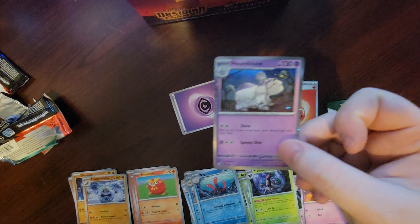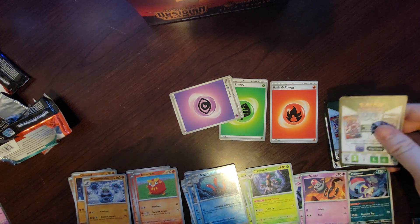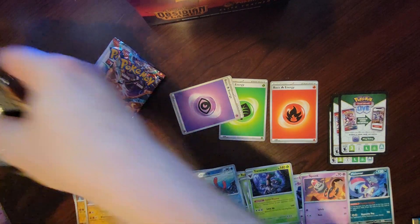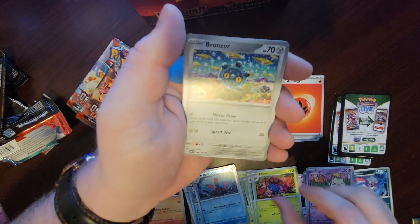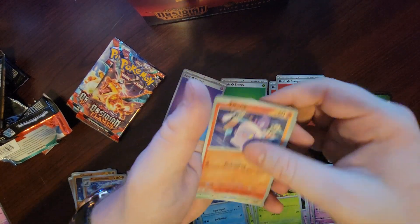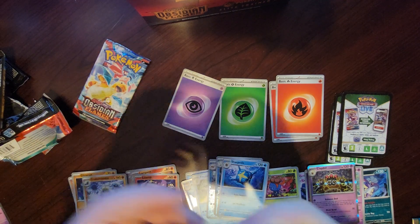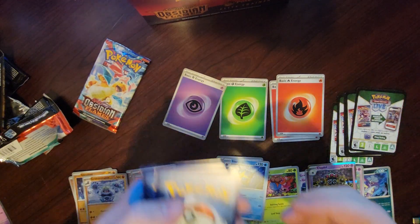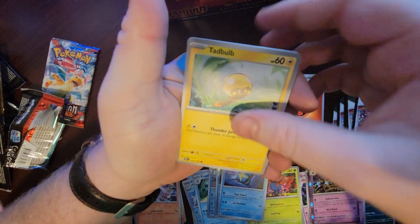Starting off with that wonderful Houndstone promo — very beautiful card. Let's go — come on Revavroom, give us that Tad Bulb. Water — dang. Togepi, Lampent, Gloom, Bronzor, Skarmory — one of my favorite Pokemon — Espeon, Sharpedo, Litwick, Pidgey — bummer — and then a Cradily. That's alright. Let's say fighting — hey, I'm getting good lucky guesses. Well we got the regular Tad Bulb, still no reverse, but maybe we'll get it in this pack.